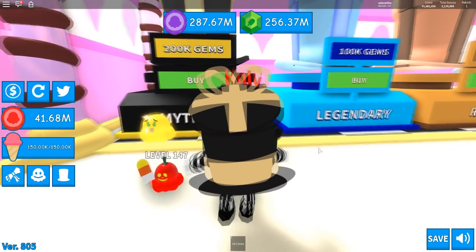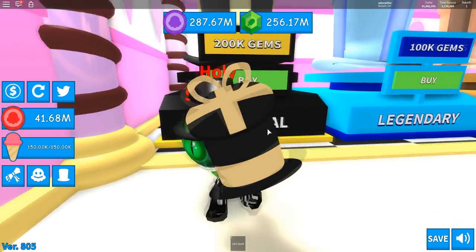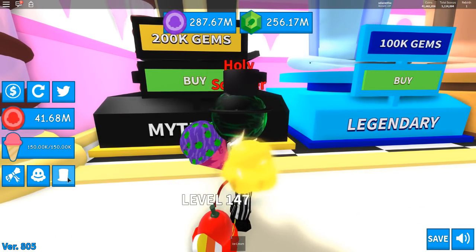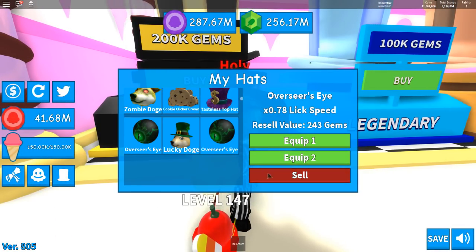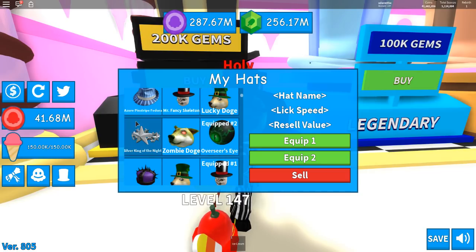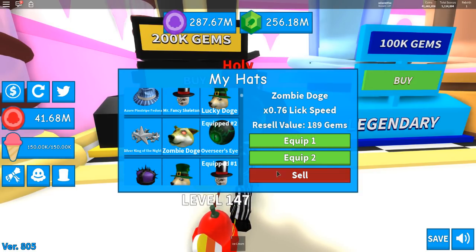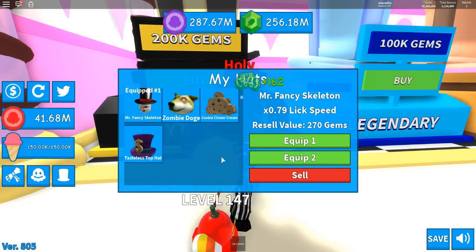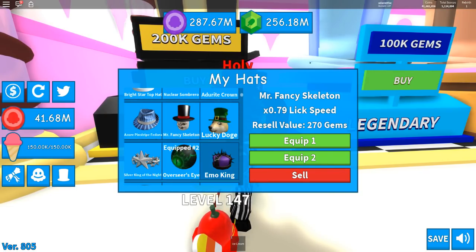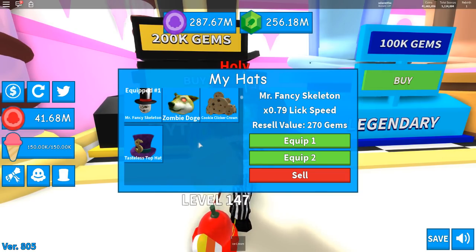We don't want the Overseer's Eye again, no sorry. Got another Lucky Doge — don't want that either. You know what, we have to count these. One, two, three, four, five, six, seven, eight, nine — we got all ten! Let's sell the duplicates. One, two, three, four, five, six, seven, eight, nine, ten — we got all ten amazing beautiful hats!